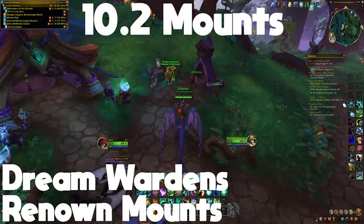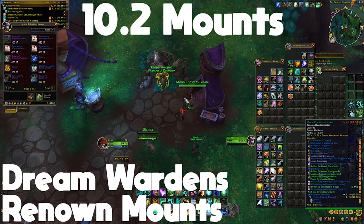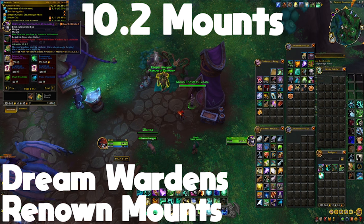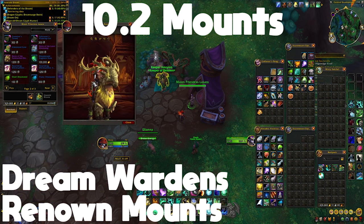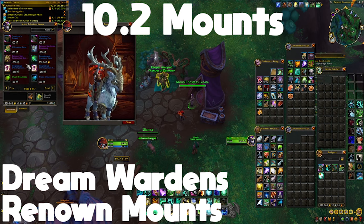The next two mounts are way more straightforward — they're only available from Renown 17. Once you hit that with the Dream Wardens, you'll be able to buy the Reigns of the Lunar Dreamstag for 1200 supplies and the Reigns of the Sun-Touched Dreamstag for 1200 supplies as well.